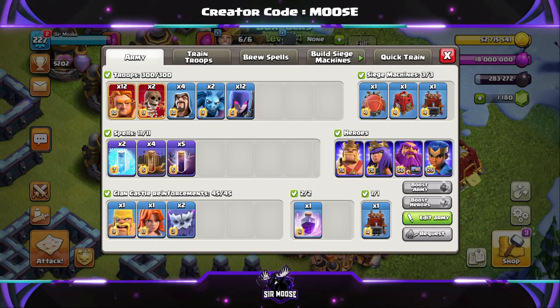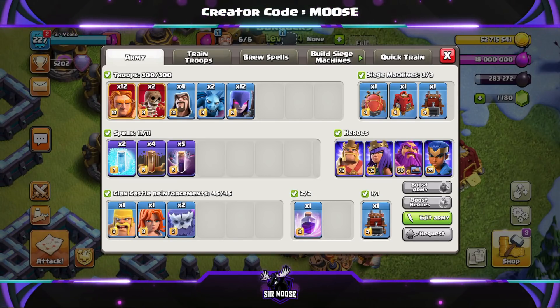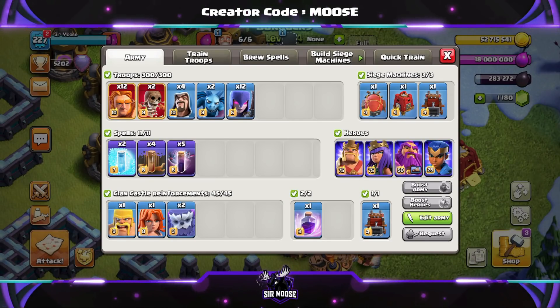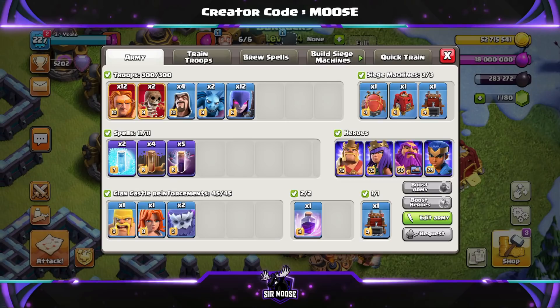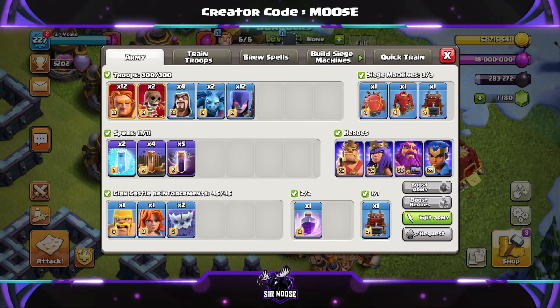Your spells are going to be five Bat Spells, four Earthquake, and two Freeze Spells. Clan Castle troops: two Yetis, a Valk, and a Barbarian who is called Bob — of course, how you doing Bob, it's good to see you as always. Your donated Clan Castle spell will be a Rage Spell to sprinkle on top, and normally we're going to be using the Log Launcher.